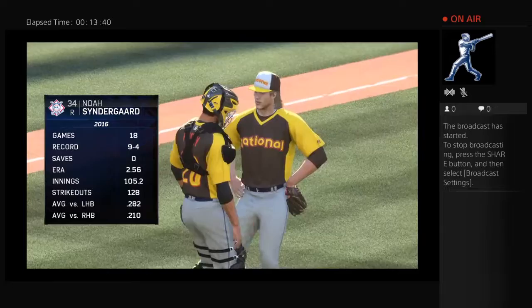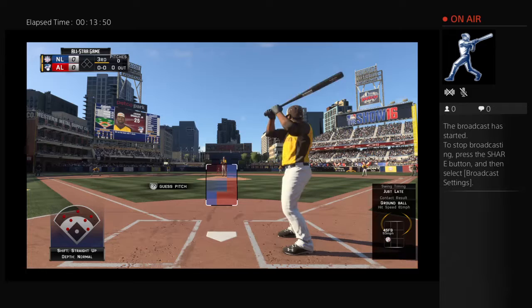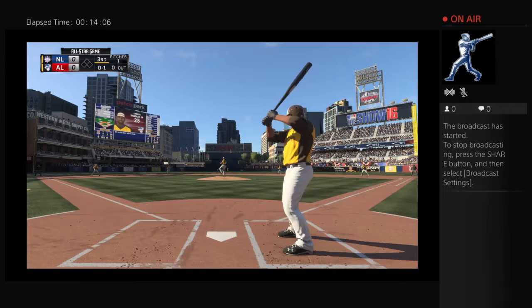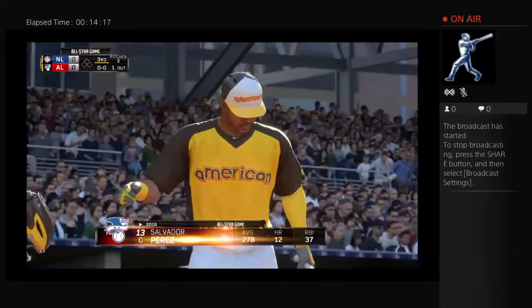Noah Syndergaard comes in and pitches for the National League — number 34. Jackie Bradley Jr. stands in leading off for the American League. He just blows the fastball by him for strike one. Very difficult to get on top of a pitch coming in that high, darn near impossible when it's coming in the high 90s. Skied in the air to straightaway left — Harper is right there and puts it away for the first out.